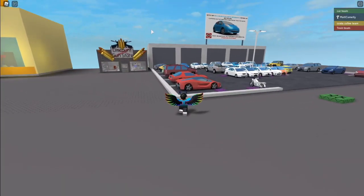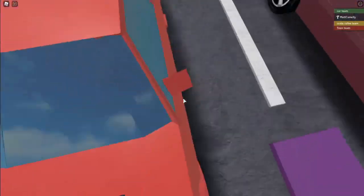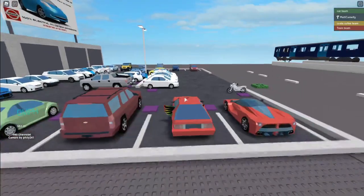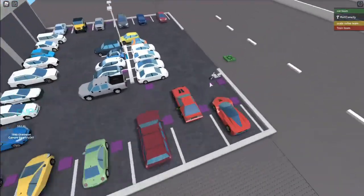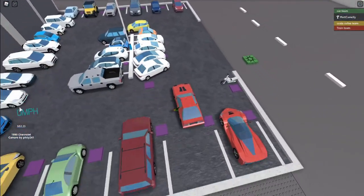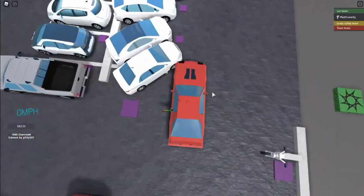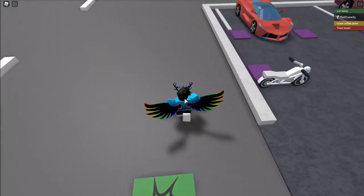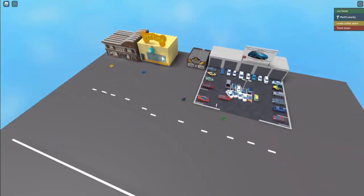There's a car shop here and the tram — oh my goodness, that's scaring me. It works but it says it's going zero and it doesn't turn. That's what happens when you get free models and don't test your games. That's car team. The next team — train team — doesn't even work.